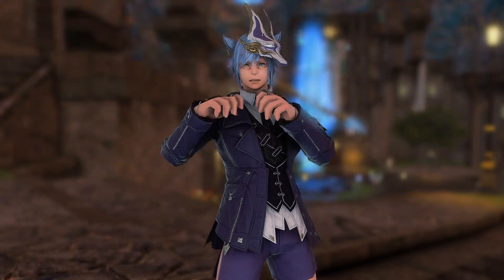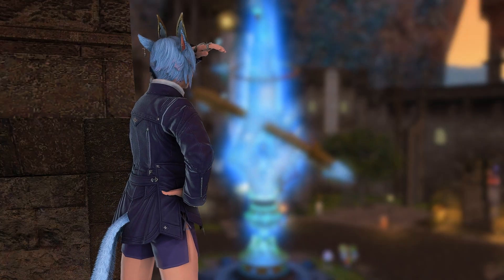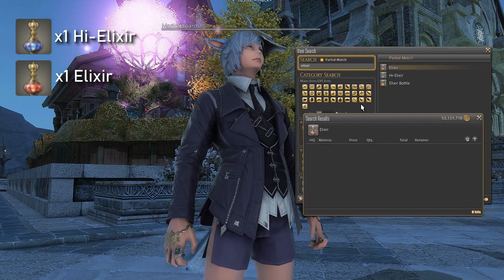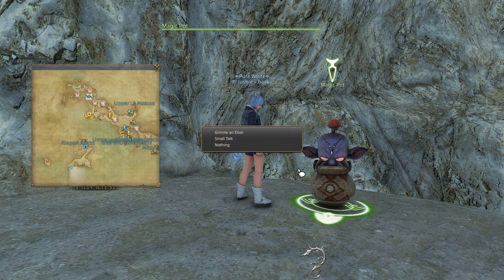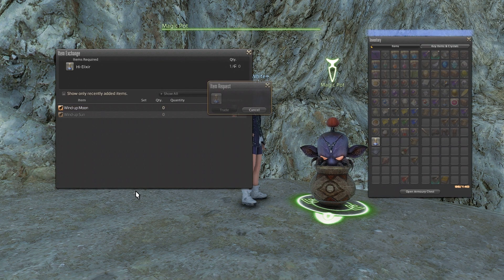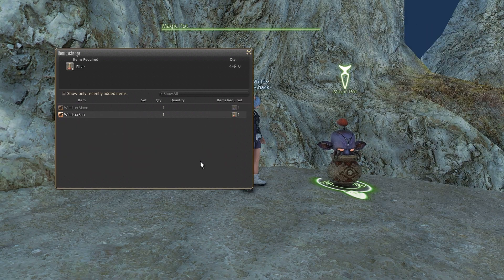That one I never knew how to get, because I never looked into it much, but I don't think many have. Buy yourself a Hi-Elixir and an Elixir, go to Western La Noscea on the Isle of Umbra, and very deep in the island you will see a magic pot. If you trade it the Hi-Elixir, you get the Windup Moon. If you trade it the Elixir, you get the Windup Sun.